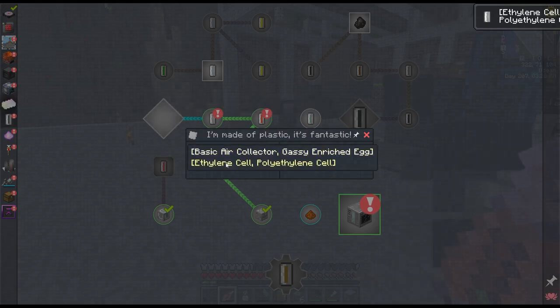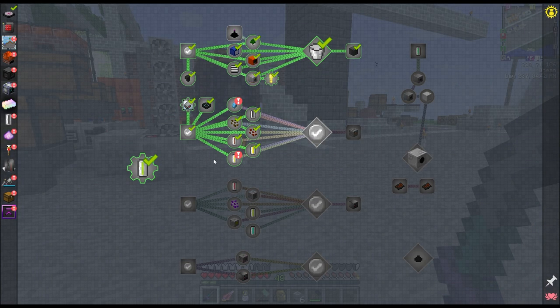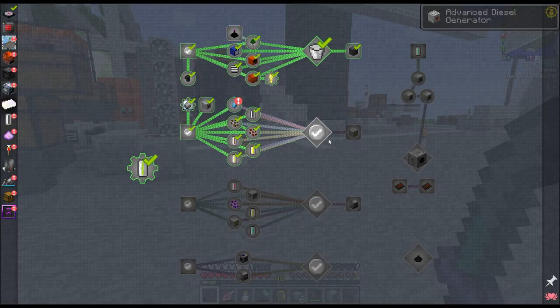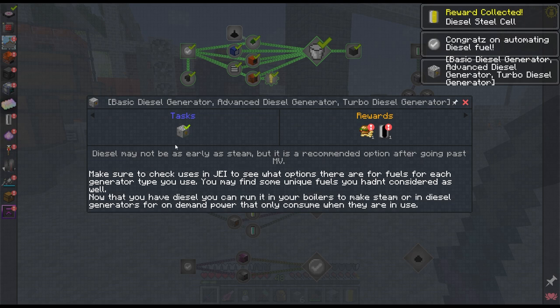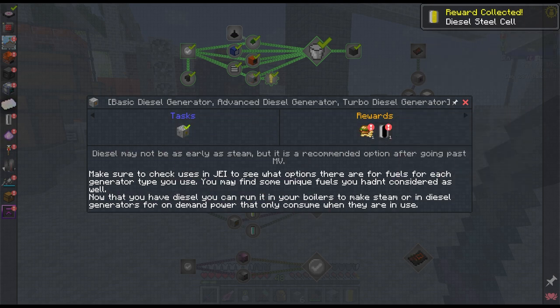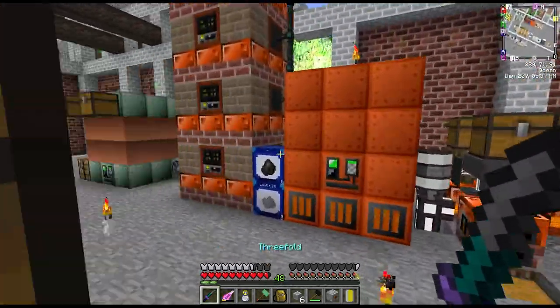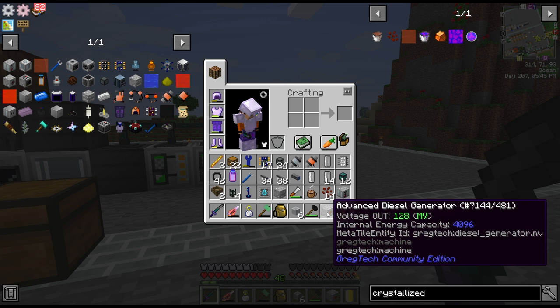There's a quest wanting polyethylene sheets and an air collector. Let's finish off this quest tab which is to make diesel generators — it actually gives us one for free, plus another 64 buckets of diesel and 64 buckets of oil. The quest text says you can run diesel in the boilers to make steam, but that doesn't seem very worth it considering we're getting steam just from logs for basically free, so we won't be doing that.